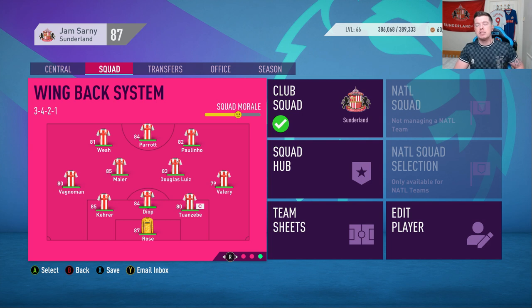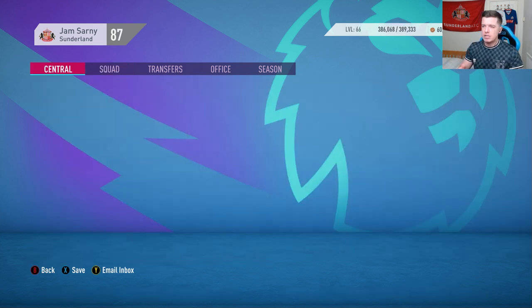The system I'm going to use is the wing-back system. We have Rosengold, Kira, Diop, Twanziby at the back. Valery will be starting as a regular wing-back, Vagdemount on the left. Maia and Douglas-Louise in the middle, and almost a flat three up top — Weyer and Paulinho on the right and left, with Troy Parrott up top. Vagdemount and Valery are set to constantly get forward, which could leave us vulnerable at the back, but gives us more variety going forward.